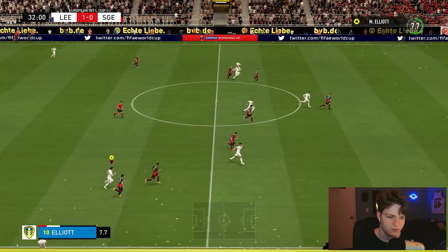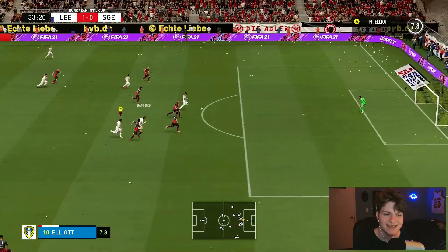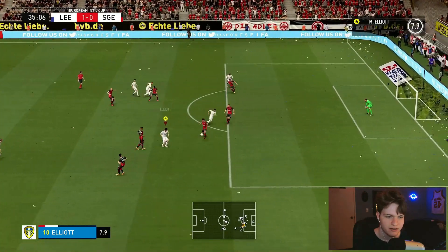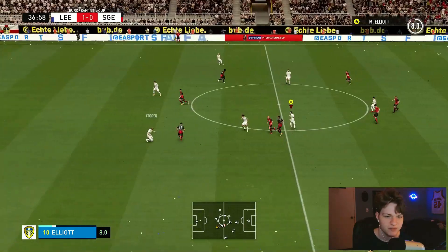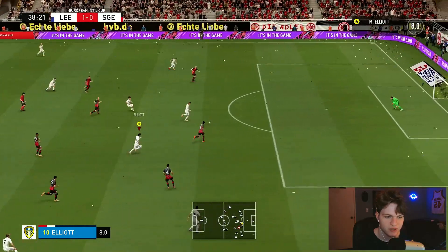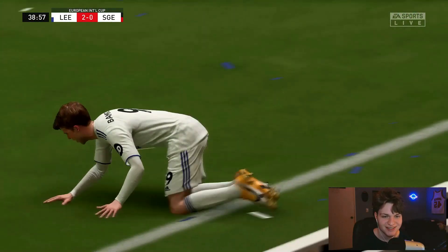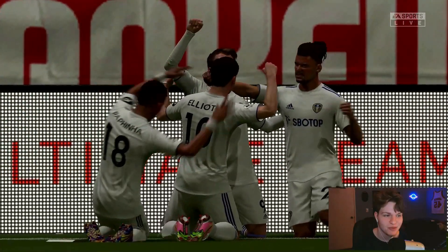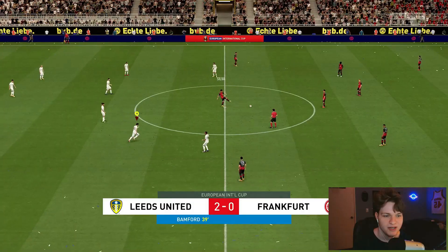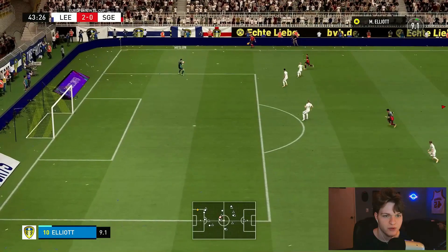We play that through to Phillips, make the overlapping run, try to get it to Rafinha and on to Bamford. There is so much space — we play it to Bamford and he finishes it. Two assists for us in this game, third overall in the preseason tournament. We're giving the manager something to think about for the starting 11. In the 39th minute it's 2-0 and we have a 9.0 match rating, though our stamina isn't looking too good.